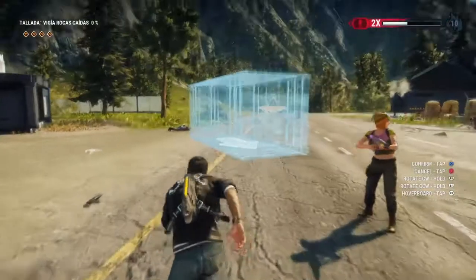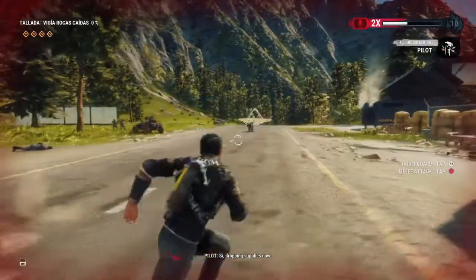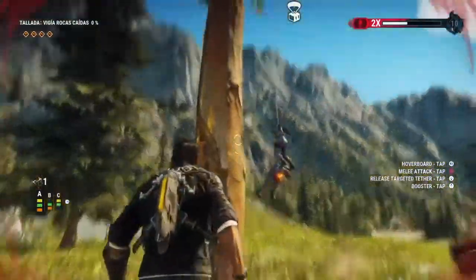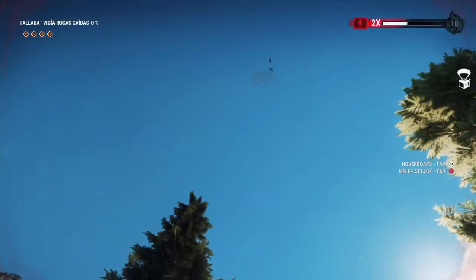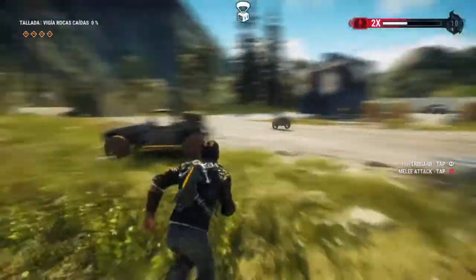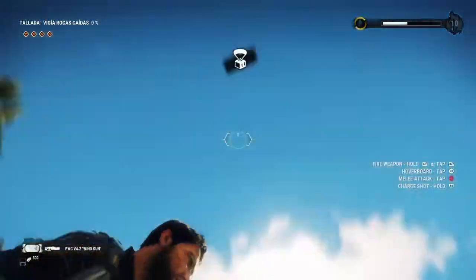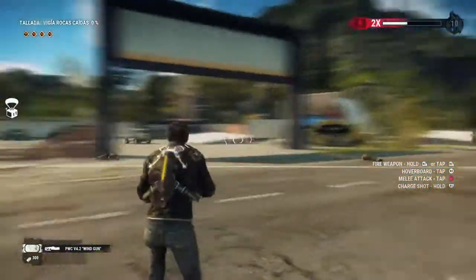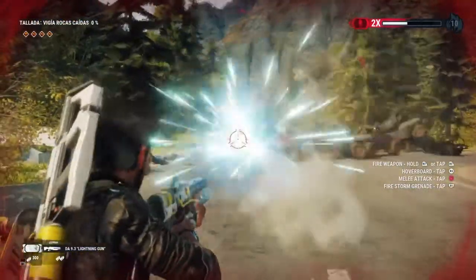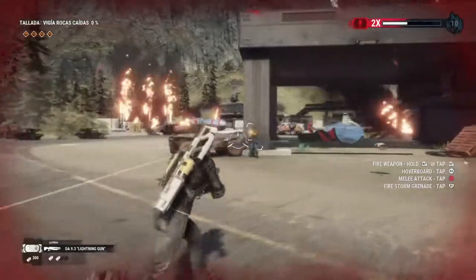Let's call both weapons back in from the supply drop really quickly. There's the wind gun, and the lightning gun is coming down now. These lightning capsules — they're sort of like a grenade, but they cause lightning strikes around that area as well.